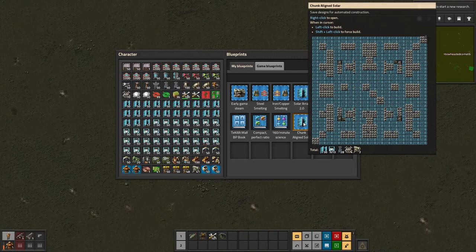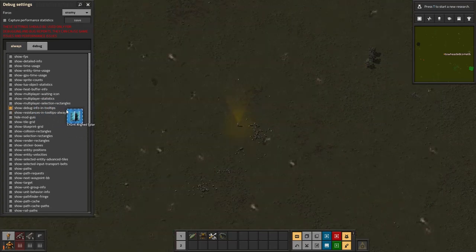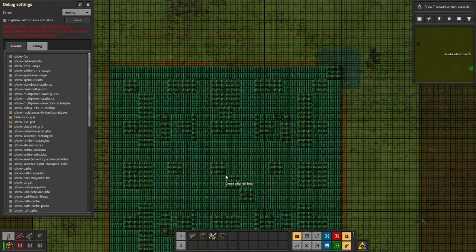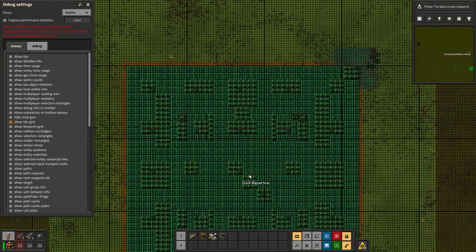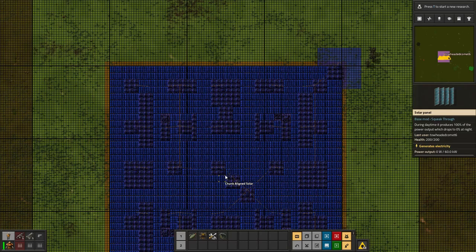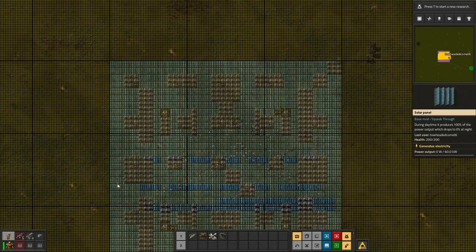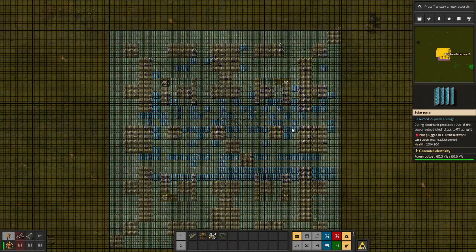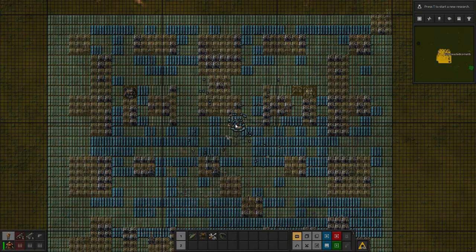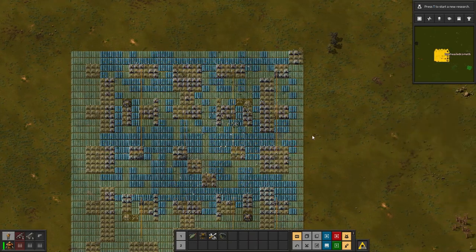To put this in the right spot, because it is chunk-aligned, I need to press F4 and show the tile grid. Then it should fit perfectly within these three chunks here. The edges of these dark lines should perfectly border the array. You can also bring this up with Shift+Space, but then it pauses the game. Now, why is this blueprint superior in my opinion?